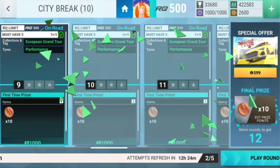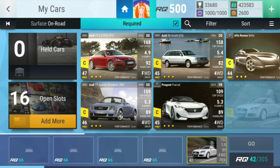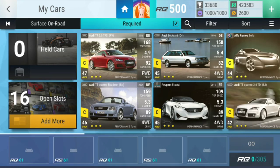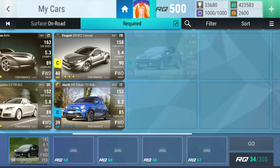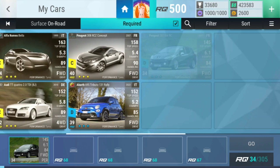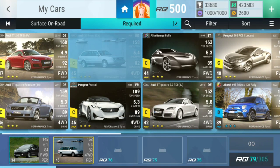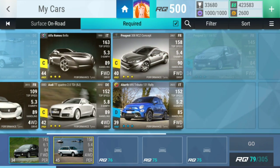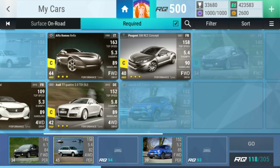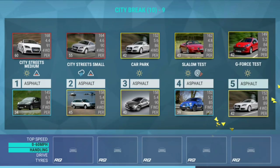Let's go. Level number nine. We have a city street small that's in the rain. We'll serve city street medium. You're going to go on the medium but you're going to go on the small. Then there is a car park, a slalom test — let's put you in the slalom test. Let's put you there and you there. Like this, let's go.